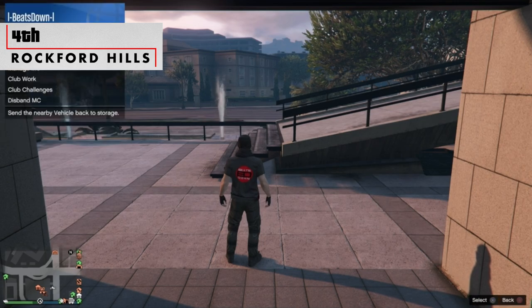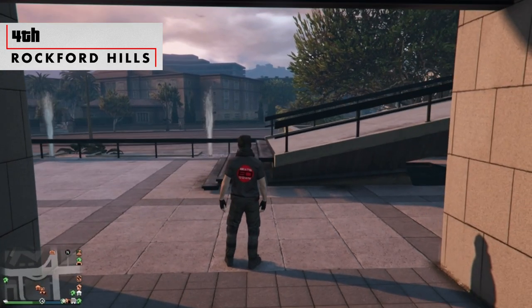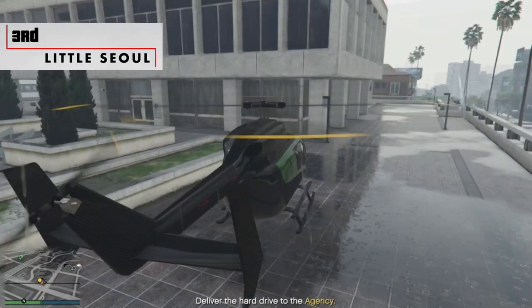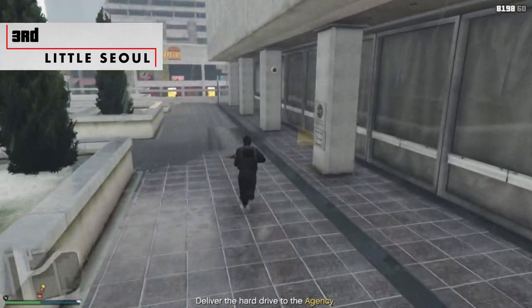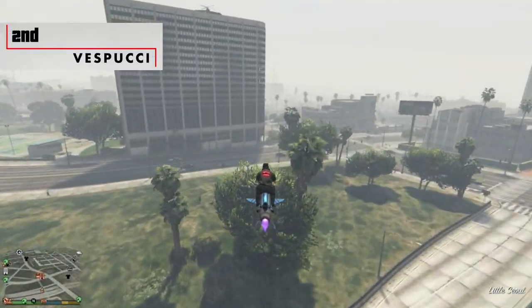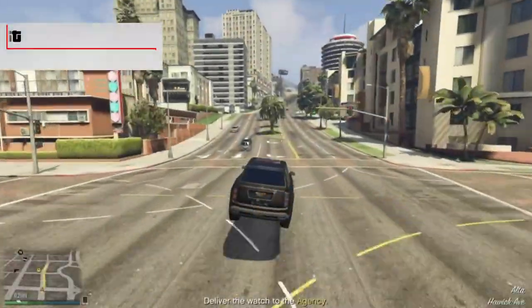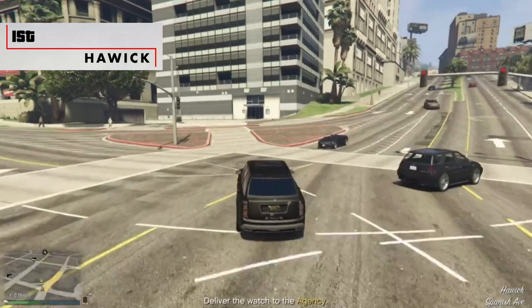Easily the worst access to the front entrance is Rockford Hills, as it's surrounded by walls and an annoying bridge in front. Third place is Little Soul — it's up two flights of stairs and takes too long to get to on foot, but it's fine if you have an Oppressor Mark II. In second place is Vespucci, it's very close to the main road for ease of access. And the best entrance location is Harwick, due to how wide and open the front area is.